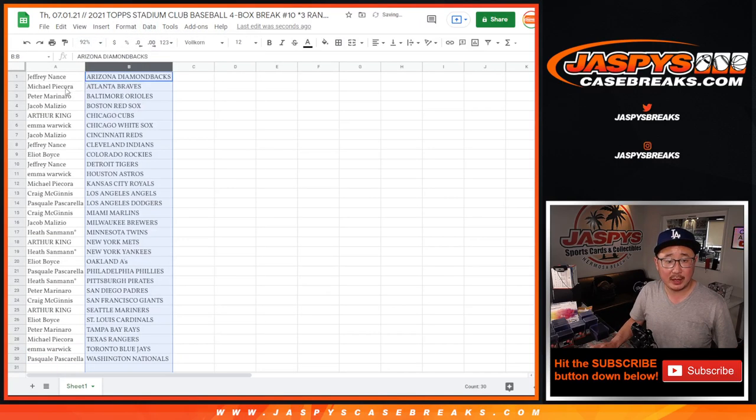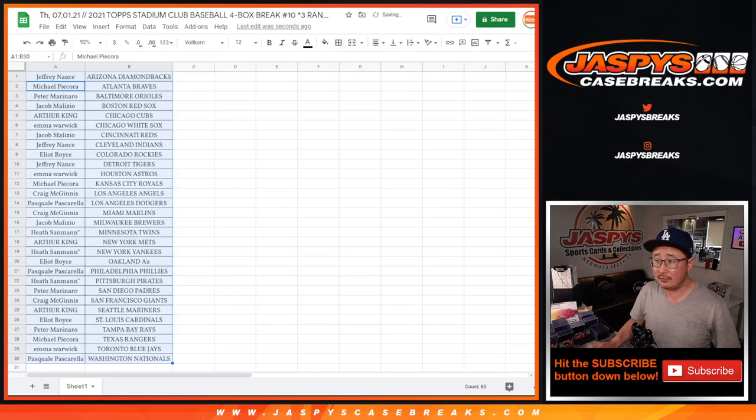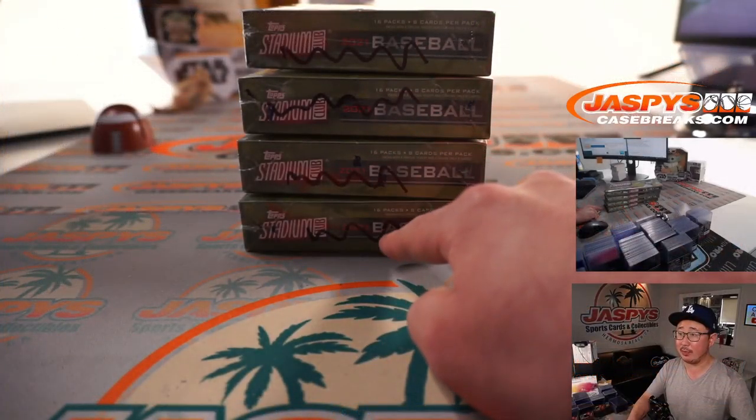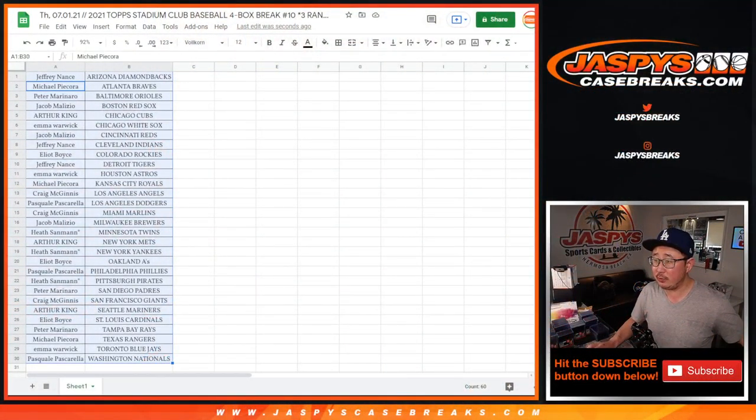Let's sort this by column B by team. We're going to pause the video. Here are the boxes right here — just grabbed four random boxes in the back. I put those squigglies right there so we know they're from the same case. We'll pause the video, give you a little bit of time to trade. When we come back, we'll see if there's any trades. End of the break. Stick around.